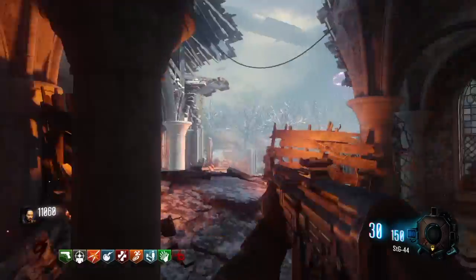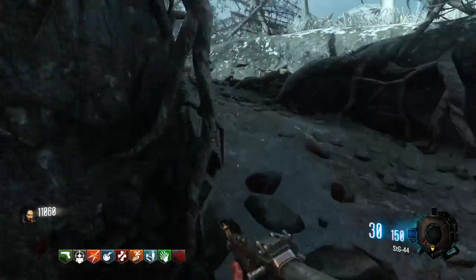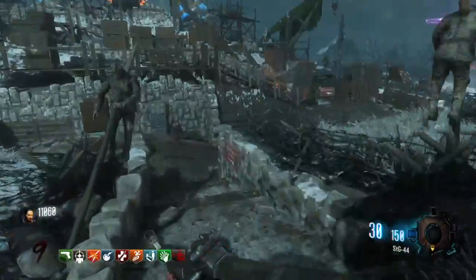Once you have all six generators on, you can make your way back to the excavation site, head to the top, and there waiting for you will be your fully functioning Pack-a-Punch machine.